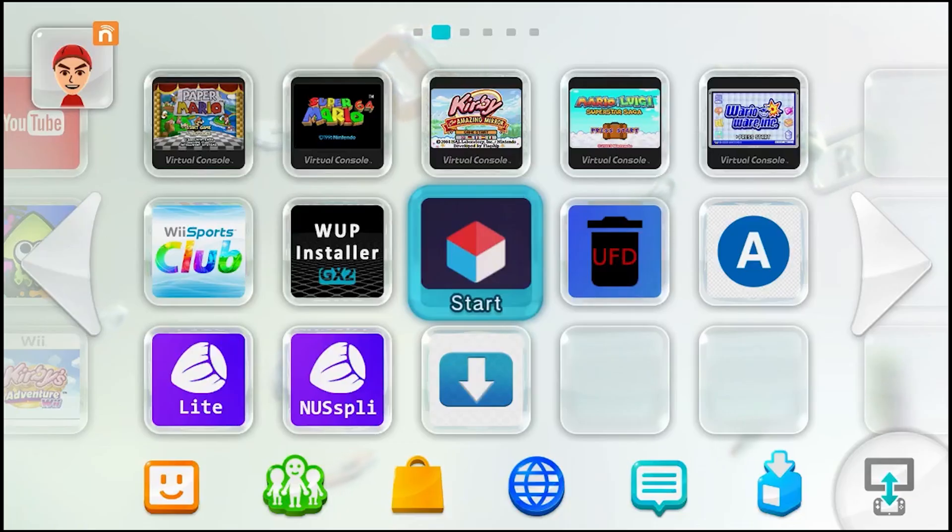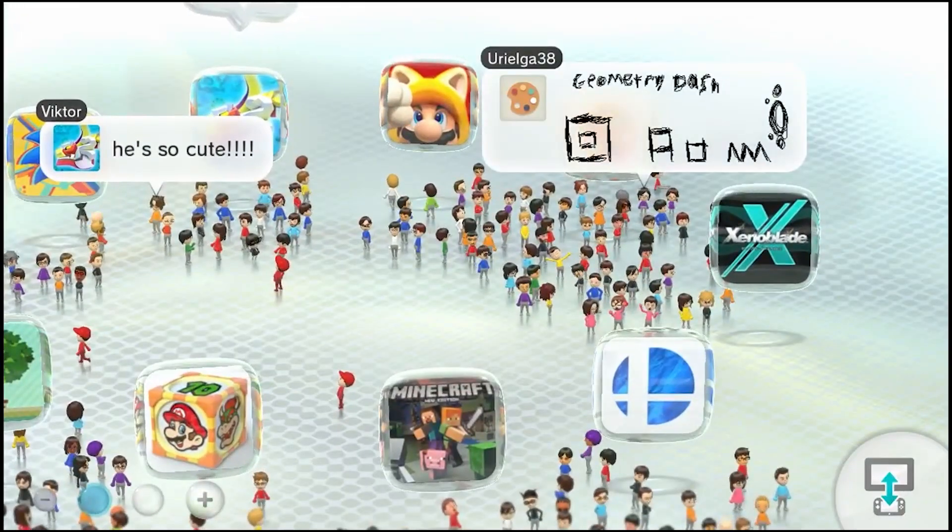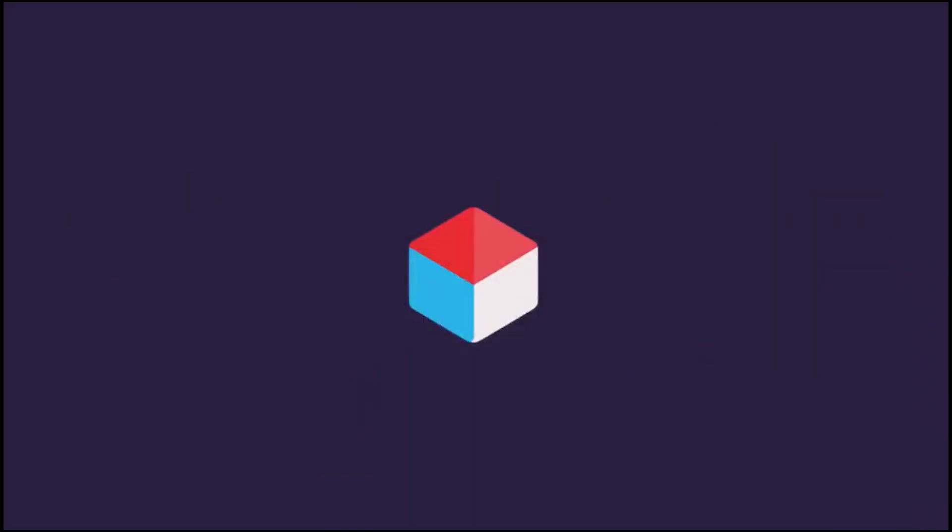Now that we are back on our Wii U, assuming that your Wii U is homebrewed — if it's not, I will leave a tutorial in the description on how to do it. The environment is called Aroma if anyone's interested, so I'll leave a link in the description. What you're going to want to do from here is open up the homebrew app store because there's a certain app you can get on there.